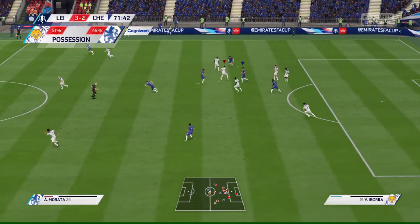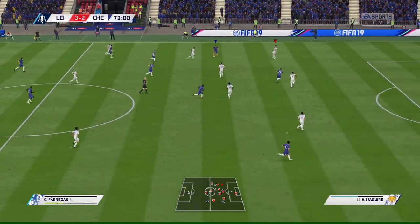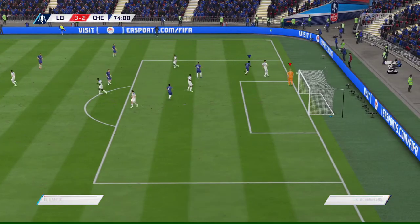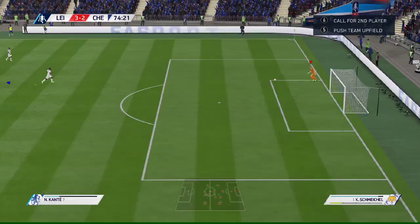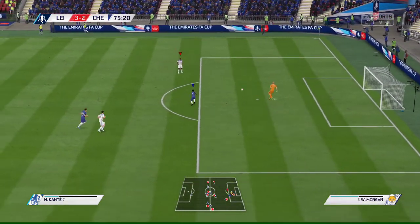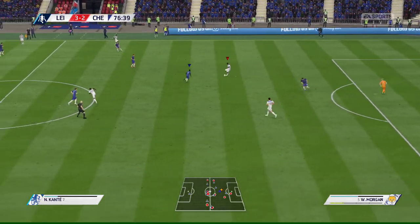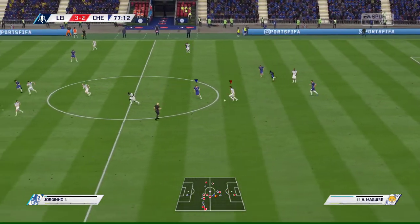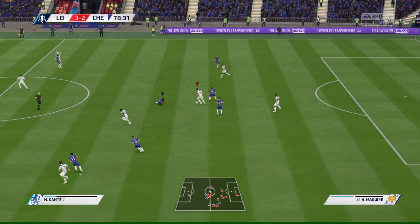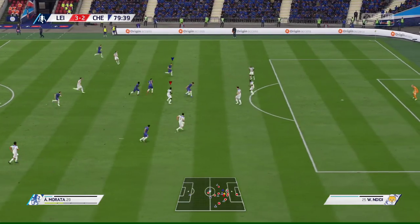Hazard — Morata — got the ball under control and a chance to move forward, get up the pitch. They've won the ball in the middle of the field with some high-pressure play. And that will be a goal kick — played back to Schmeichel. Could have got through there but the defender was absolutely on top of his game.